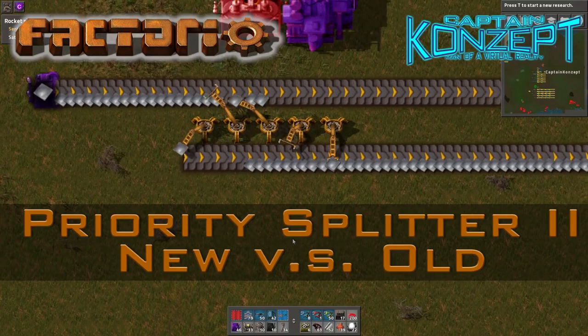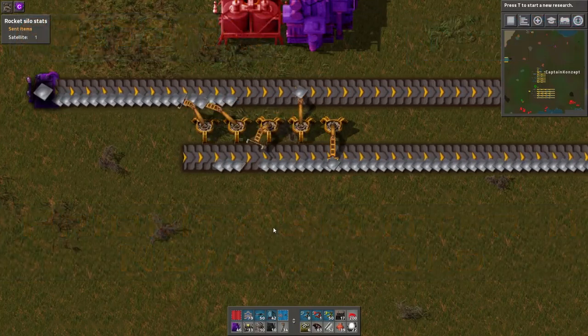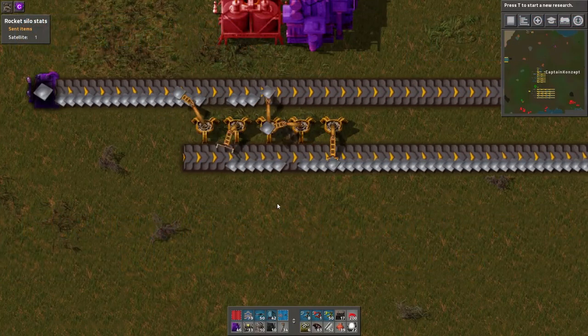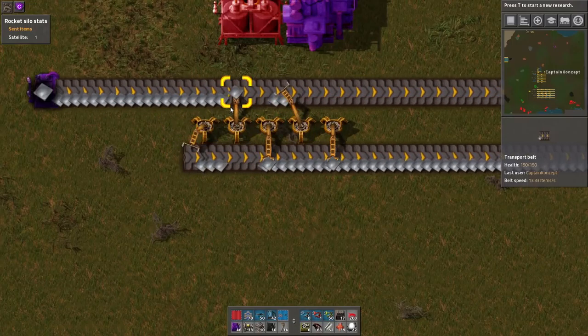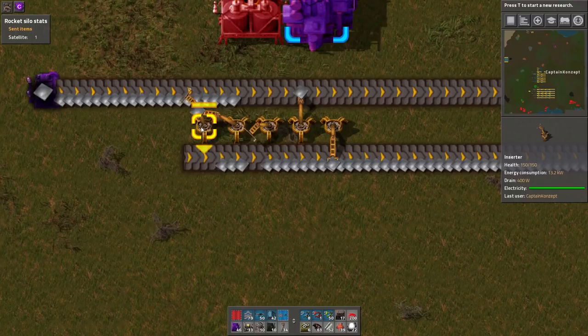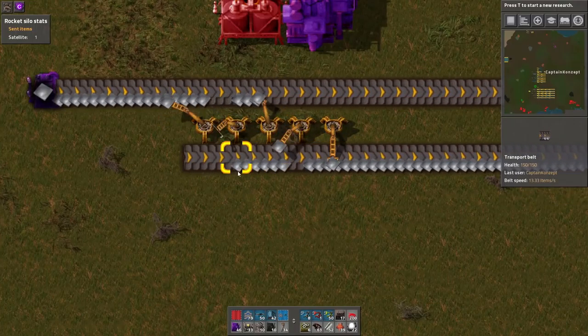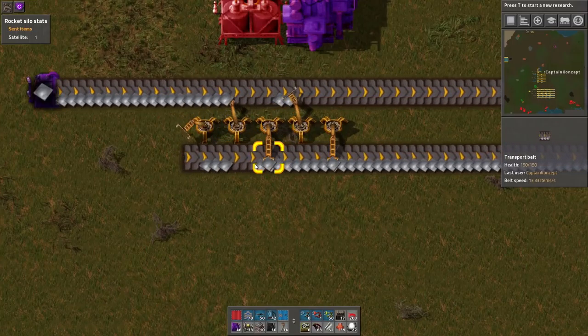Hey hey hey, here's Captain K. Ahoy and welcome to another Factorio video. I'm playing the latest 0.16.27 version in creative mode — the version where they made it so that inserters can finally compress a belt. So no more need for side loader mechanics.